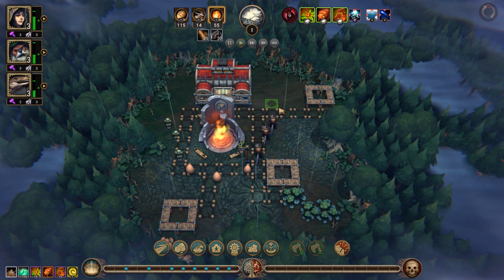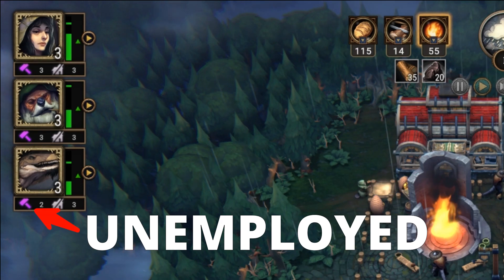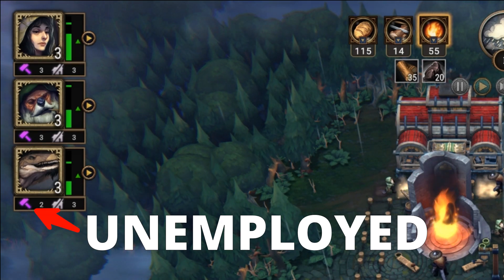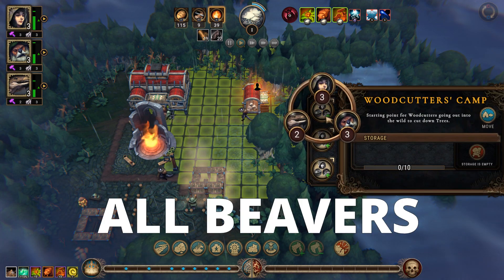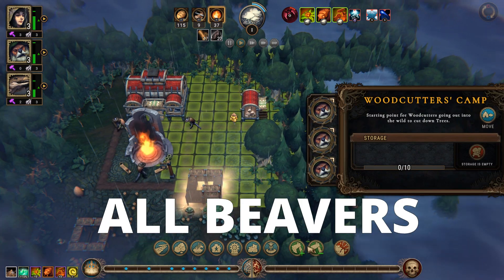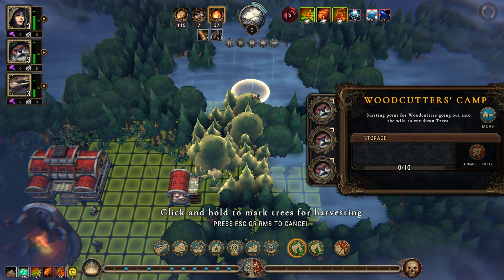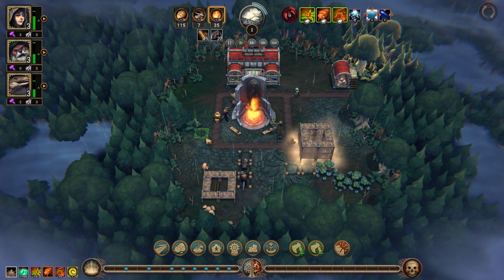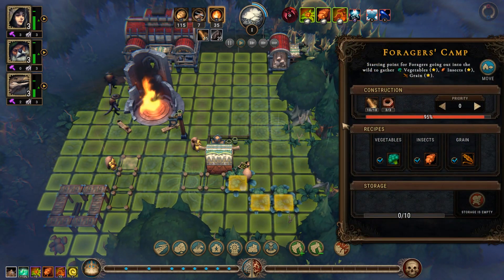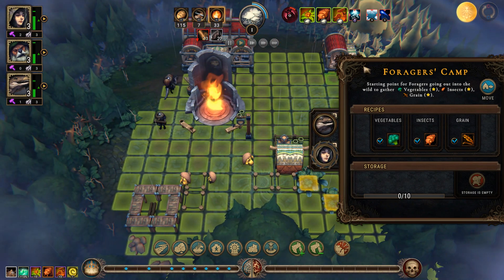Now you can unpause the game so the villagers can construct these buildings and paths. Remember that unemployed villagers are the only ones who construct buildings. Once the woodcutter's camp is finished, add all the beavers as woodcutters because they excel at that job. Use the green axe with a plus sign to choose exactly which trees to cut to get through to the new glade. Once the forester's camp is finished, add a lizard and a human to work in it and collect vegetables from the patch.